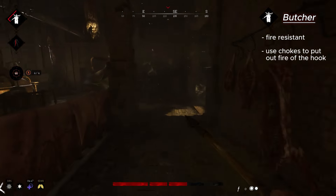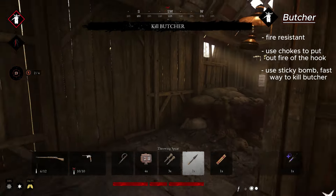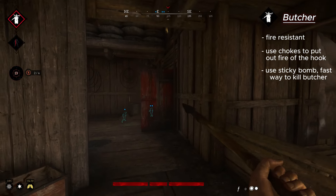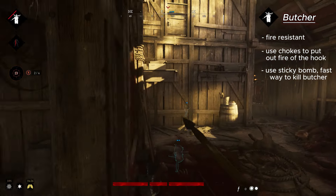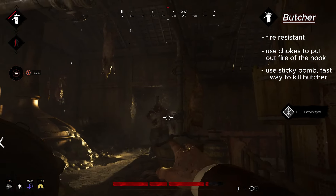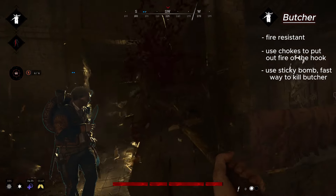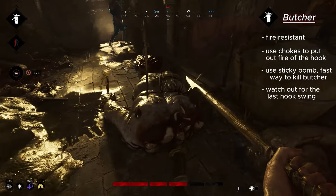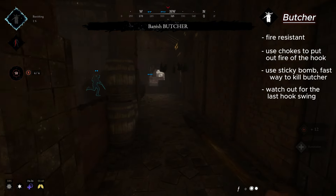The last tip for Butcher: you can also finish him quickly with a sticky bomb — this is the fastest way, and the boss will lose around 75% of HP. After killing the boss, pay attention to his hook when he falls. As you can see, while he is falling he can hit you, and after the hit you will lose 50 HP, so be careful.